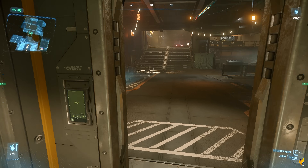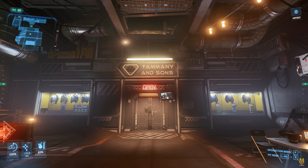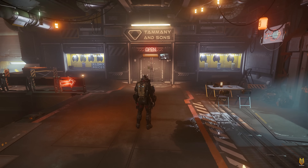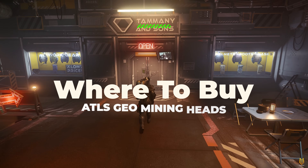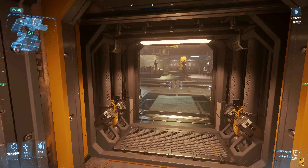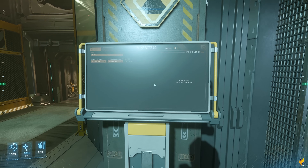First thing we're going to talk about are the mining heads. Currently in game, we have three mining heads that you can use for the Atlas Geo. I assume that you can get these mining heads at all the refineries, but one place I'm certain is at Lorville, Temmie, and Sons. Let's take a look.